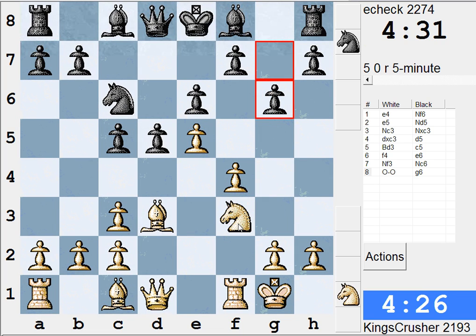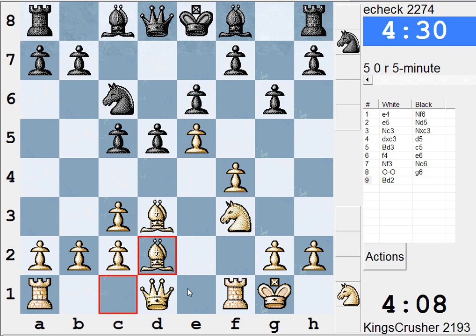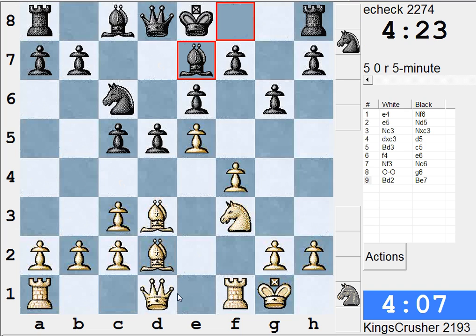Or just castling - trying for a quick Ng5 and f5 to exploit the dark squares. That won't work, he'll be rock solid. b3 and Ba3 is always answered by b6. c4 maybe, d4 still okay. Let's just connect the rooks potentially - Qe1, g4, Qg3, that sort of thing.